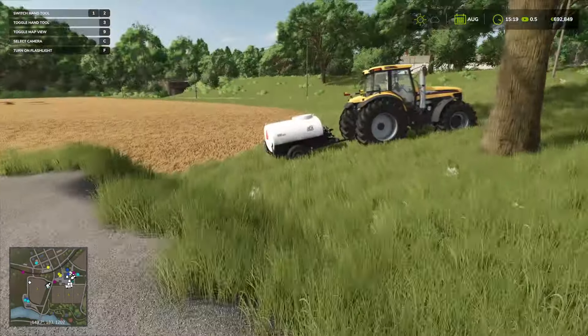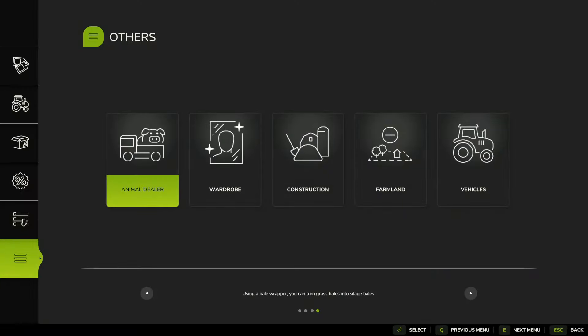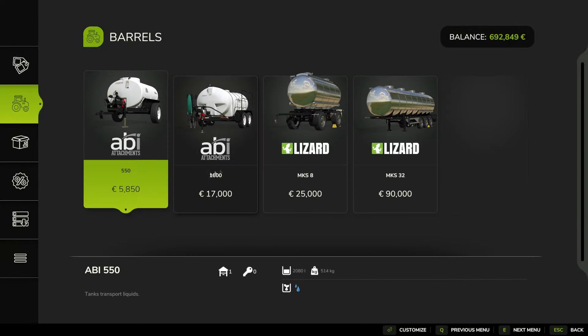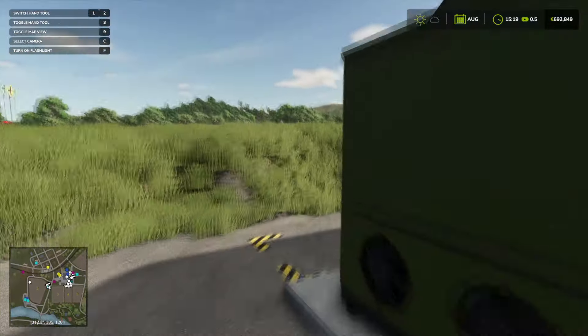You've got to put the water in here. You've got to buy one of these things — it's just a water attachment. It should be listed under animals for some reason. If you look through animals, there it is. These things carry water. Just go to any water source, fill her up, bring it over, and that's all these mushroom farms need.